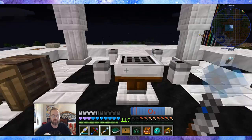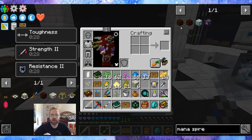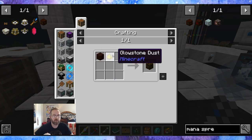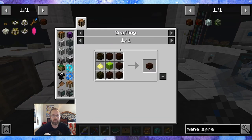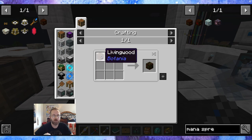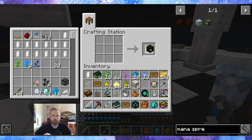The illumination powder is required to make the mana spreader. You had to do Thaumcraft to at least Nitor to get the illumination powder. And glimmering living wood requires living wood and glowstone dust, so we'll make that as well. That's a Botania thing, so you also need to have progressed towards living wood.